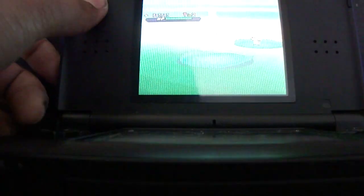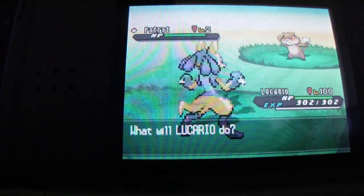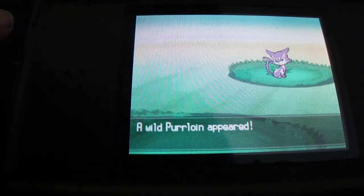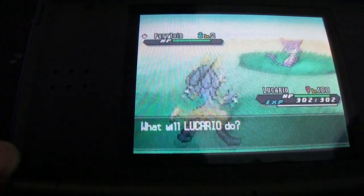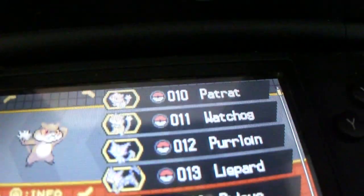I don't even think you can catch an Audino on this route, which is pretty dumb. In the shaking grass you can only get Patrat. There's also Purloin — the Pokédex directly says Patrat and Purloin are the first normal Pokémon you can catch, and I've shown you both.